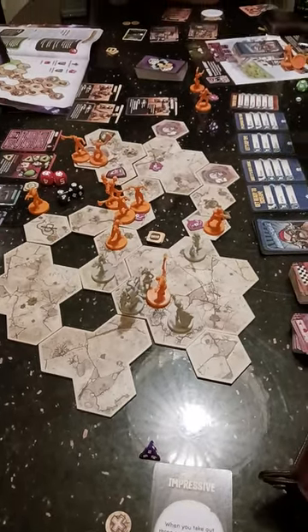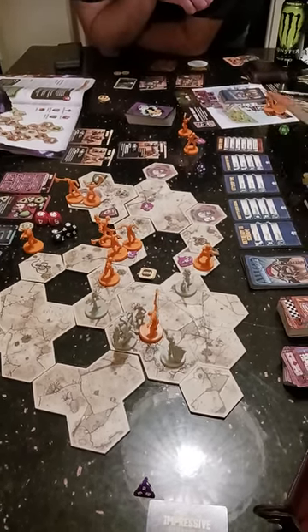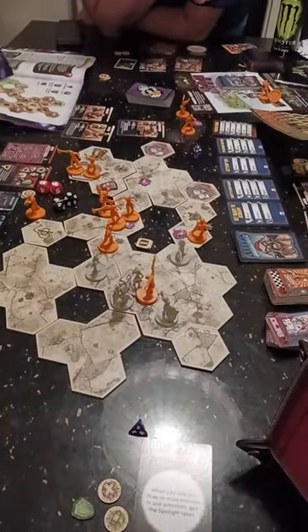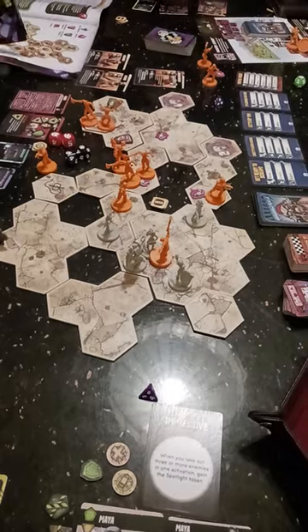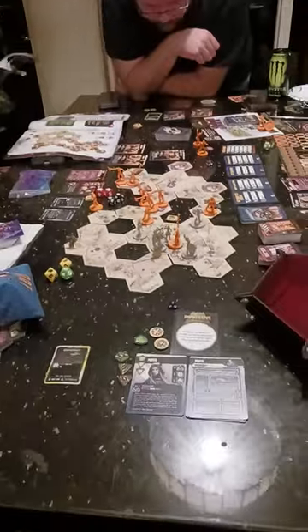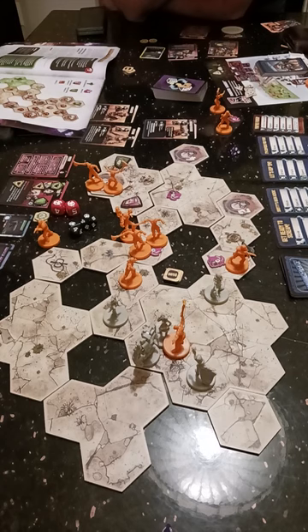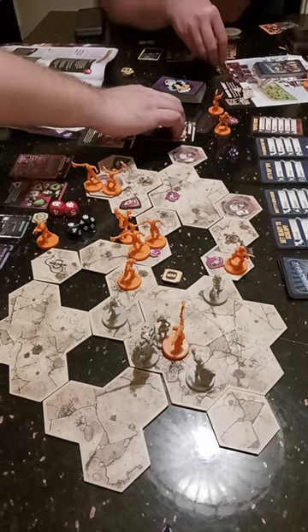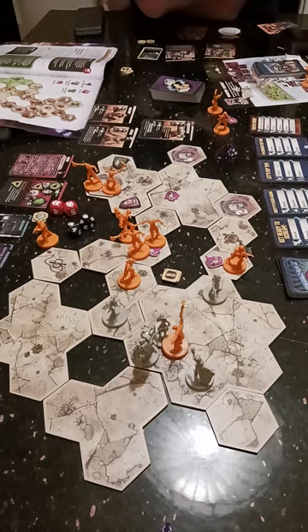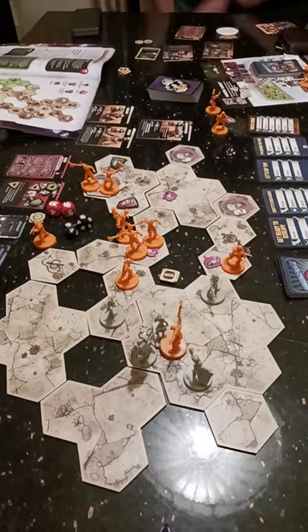I can grab a d6 or something — no, that's fine. They're tokens that go on cards; it's probably these. How much damage do they each have? Everything out here is one, except for the Badass Psycho which has four. Yeah, which is easiest to hit though?